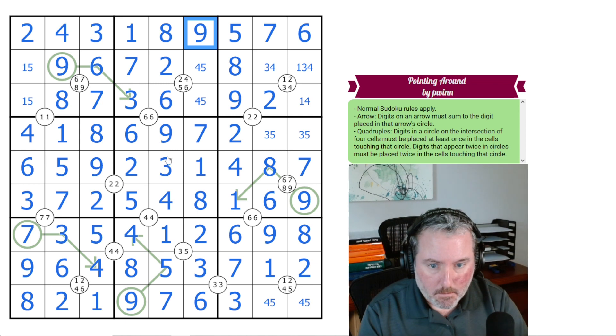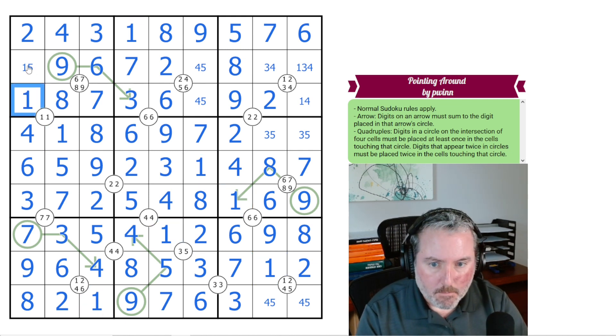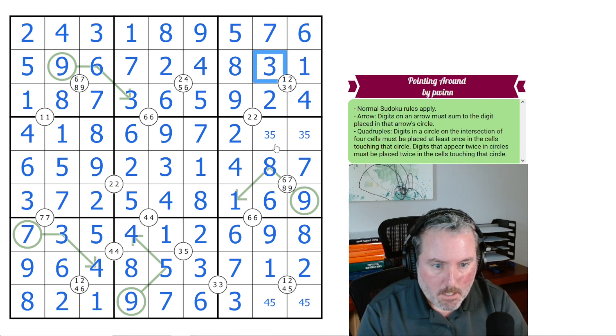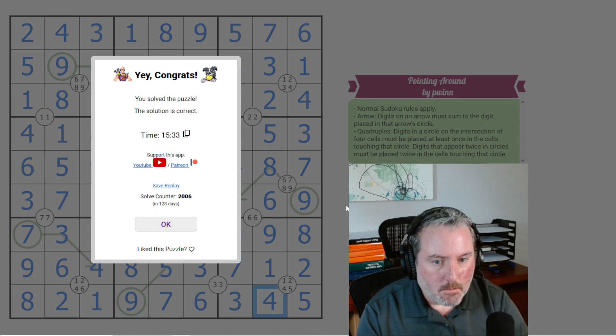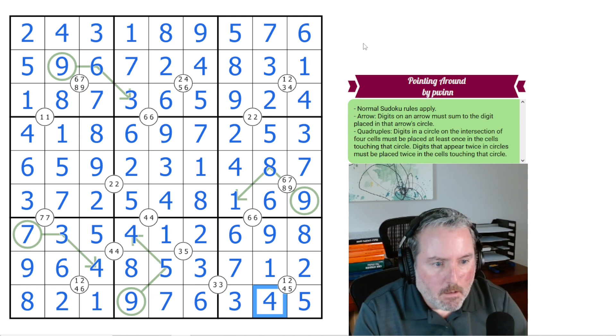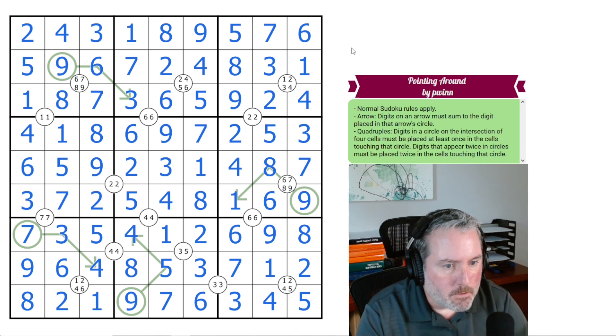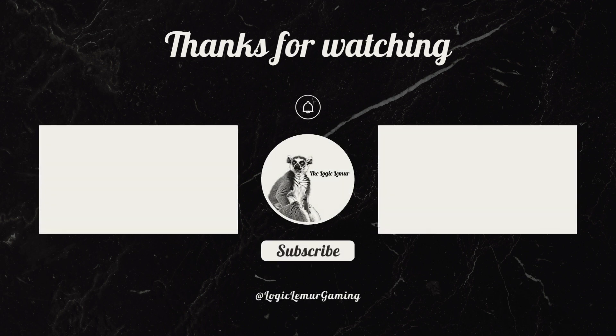We're at the end here — let's finish it off. We get the 1 here, and the 5, and the 4, and the 5, and the 4, and the 1, and the 3, and the 5, 3, 5, 4. And there we go — you solved the puzzle! Awesome. Sudoku — a good combination of quadruples and arrows. It was really enjoyable. I hope you all enjoyed that, and I hope to see you on the next one. Thank you.